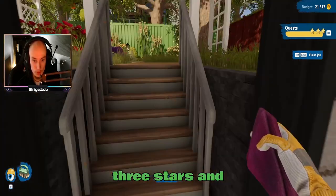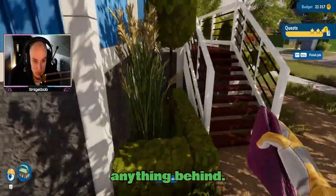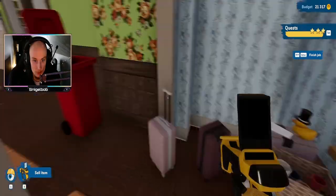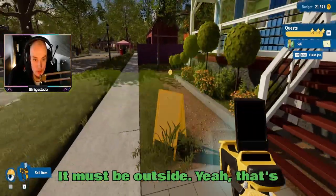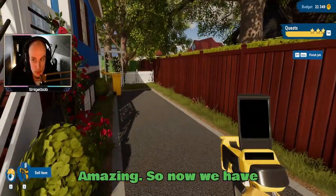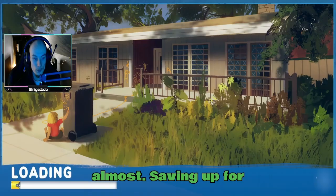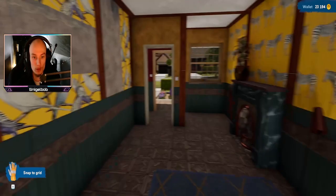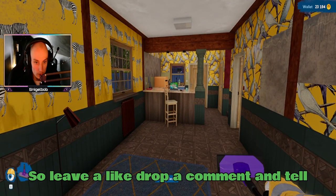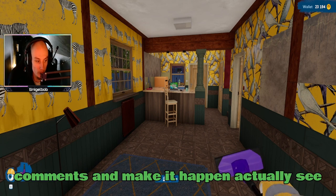Three stars! Let's take a quick sweep all over to make sure we're not leaving anything behind. There's still stuff I can sell though. It must be outside — one, two, and three. Amazing. So now we have done the last part. Three stars, 4.5k almost. Saving up for a big overhaul of this entire area, but that's going to be for another project. So leave a like, drop a comment, and tell me what to do with this home. Maybe I'll find something in the comments and make it happen actually. See you guys.